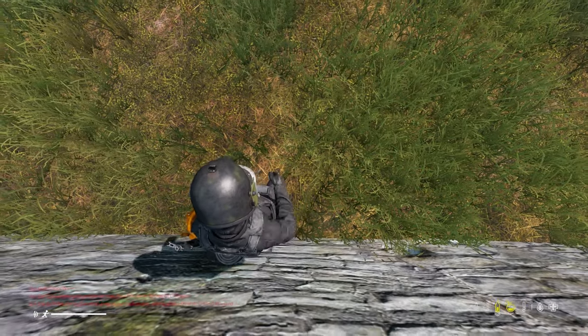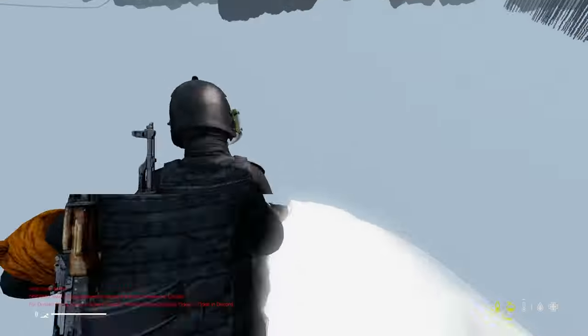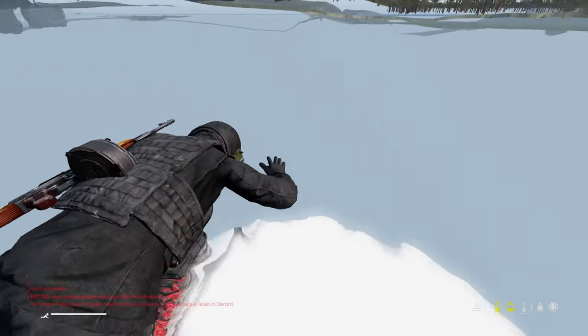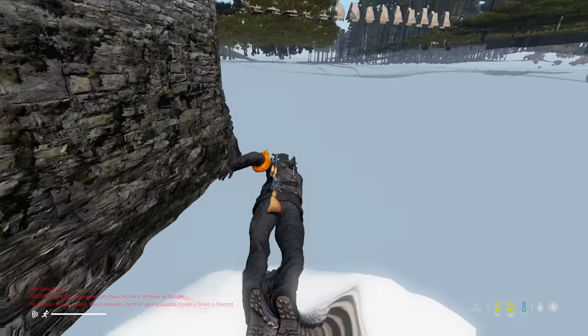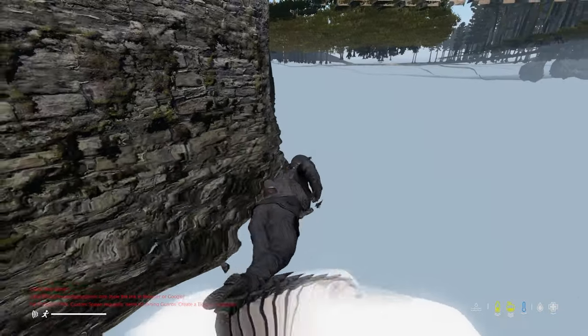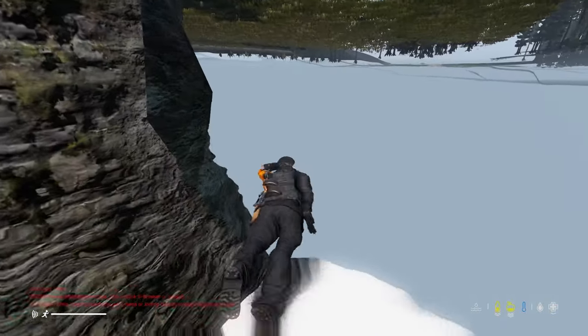Sometimes it glitches you under the map into the water. If this is the case, all you need to do is swim under the base you're trying to raid. When you're under the base you need to log out and log back in and you are in the base you're trying to glitch in.